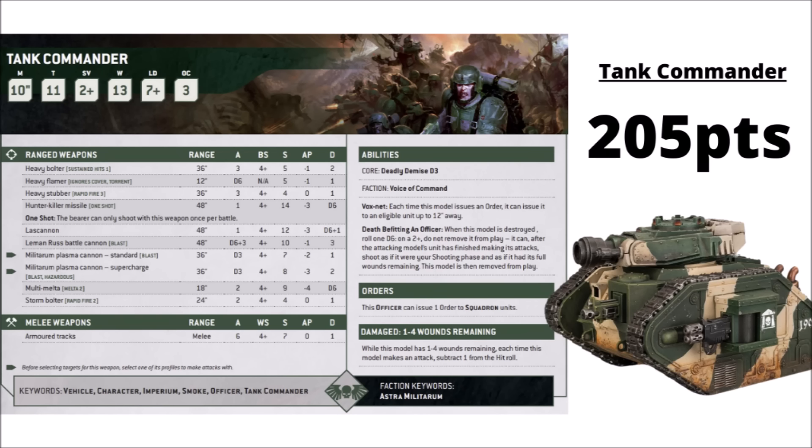Tank Commanders are the other main feature of the list. The Demolisher Cannon really is pretty fearsome — a whole bunch of attacks at Strength 14, AP 3, and Damage D6. These things are going to go down very painfully when they're shot: they get to fire on death on a 2+, and hopefully vaporize something just about to charge or do damage. That is quite fun to have on the go as opposed to the Ignores Cover type thing that the regular Demolisher gets.